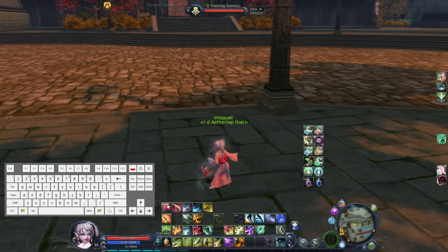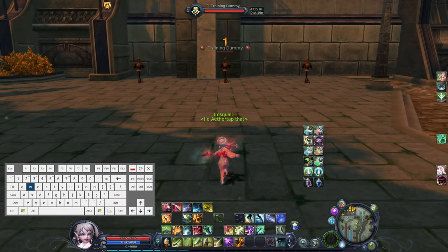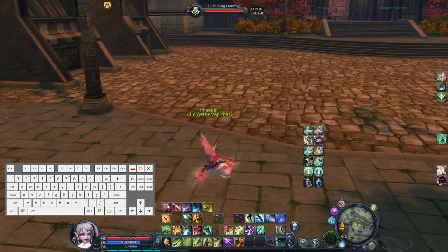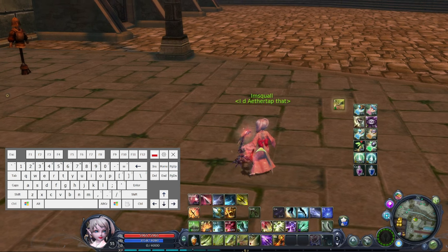Now, jump shots. Fortunately it's way easier. You just need to jump, and when your character lands, imagine the pressure in your knees — this is the moment you press the skill button.